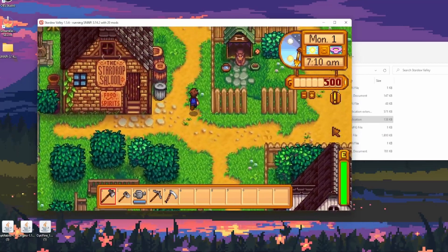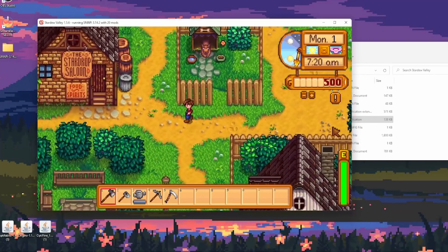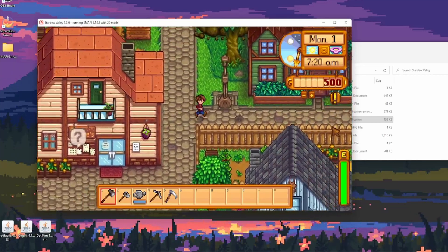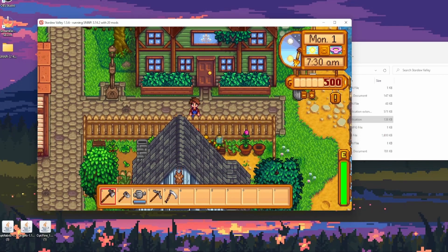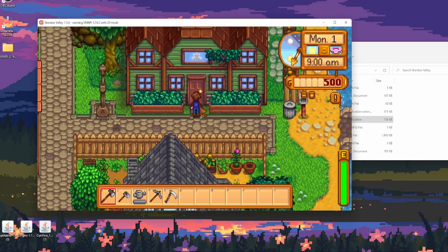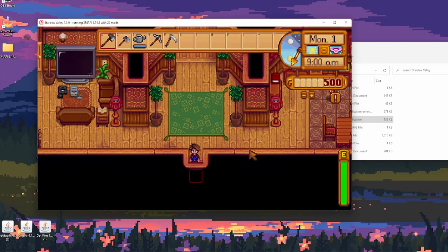If you want to double-check that the custom NPCs have worked, you can also double-check by seeing the dog. You can go and find a new house and just pop right in. I gotta wait. There we go — custom NPC walking around. We are all good to go.